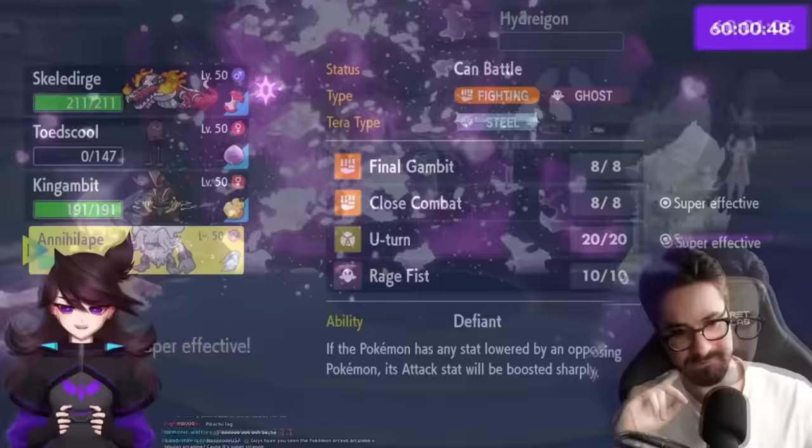There are 11 tiers on the ladder and we're trying to get to the very top one: Master Ball tier. You play against other people in your tier, so this challenge is going to get harder and harder the further up the ladder we get.